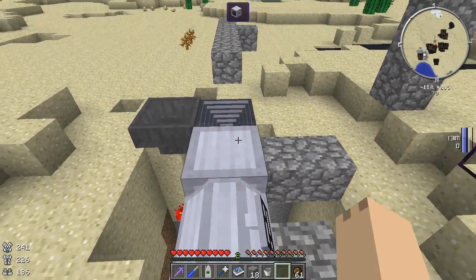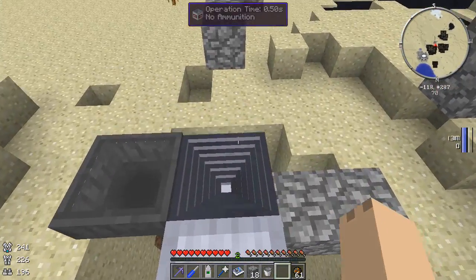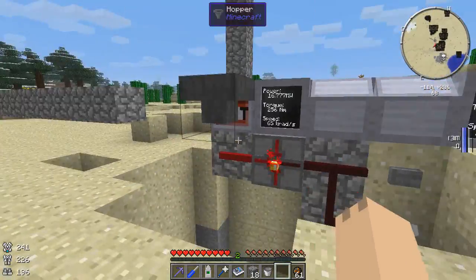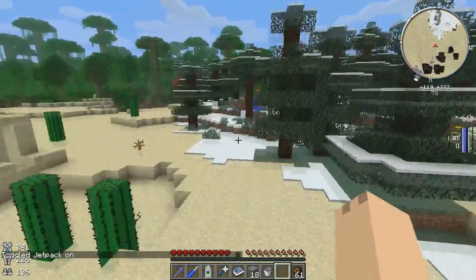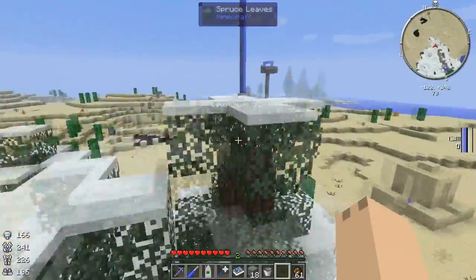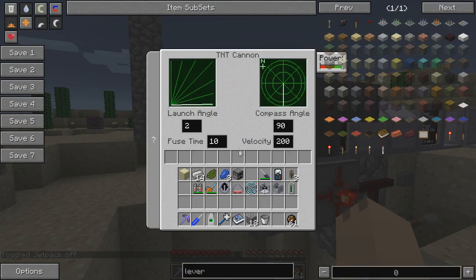And what fun would we have without a TNT cannon? Don't freak out about the interface. Basically you have a launch angle, fuse time — I believe that's in seconds — and your compass angle. Remember, 90 degrees is opposite to your north, so right now we're firing towards the south. You can set your angle, your compass, even your velocity. The cool thing about this is it'll fire off whatever you put in there. It'll fire off a three-round burst. This doesn't change anything about vanilla TNT mechanics — they're not going to detonate on impact or anything like that — but you can get some pretty decent damage out of it.